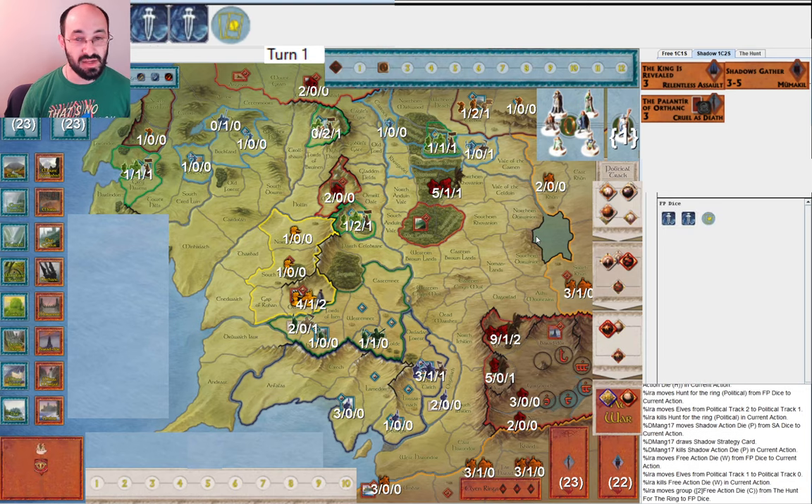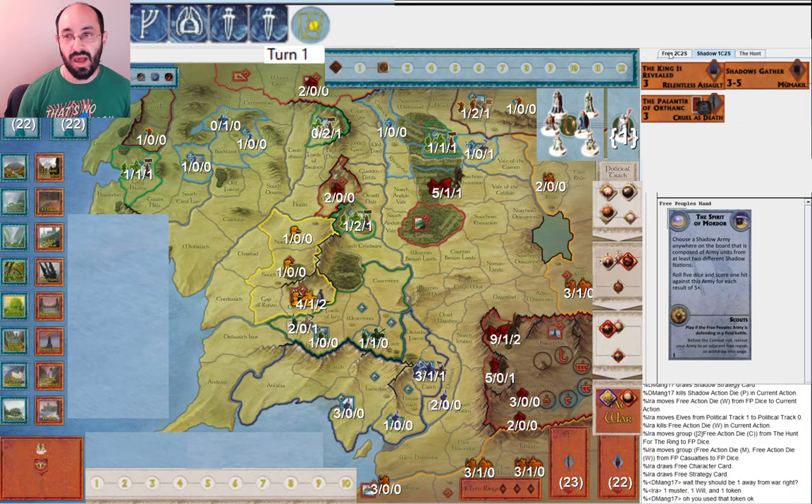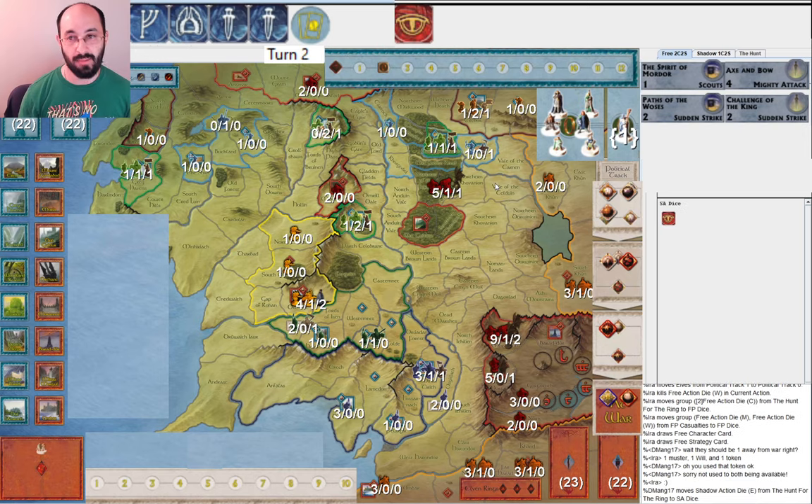I'm expecting a turn to Witch King — I don't love that, but I definitely like a well-defended Woodland Realm. I drew Scouts, which is great because I'm already planning on getting Woodland Realm defended. If I can also get a northern unit in there, it's going to be a bunch of free musters for the North, which is nice. And since I already have a nation at war, it doesn't hurt to get more nations at war.